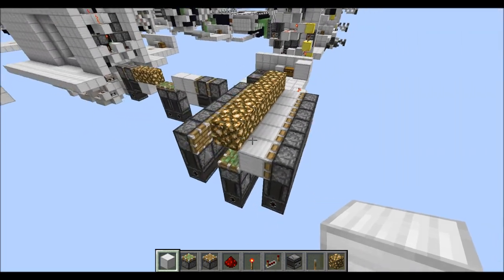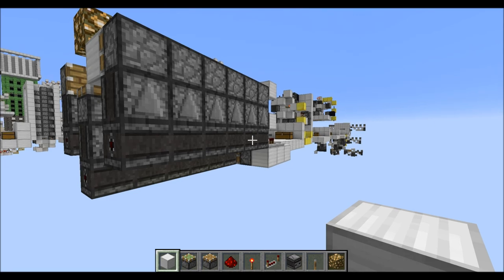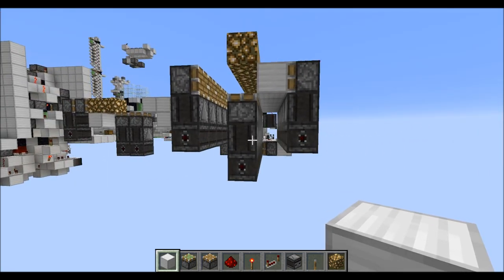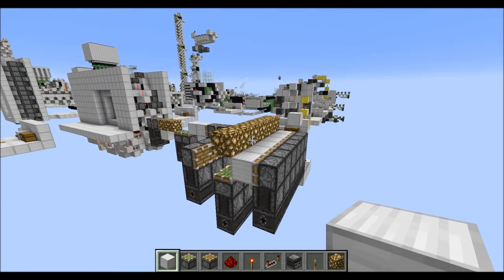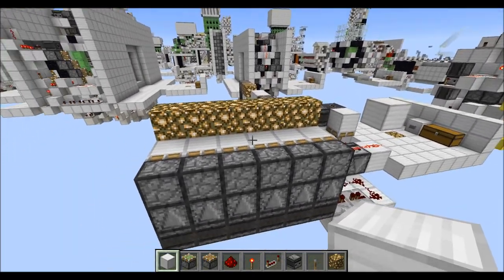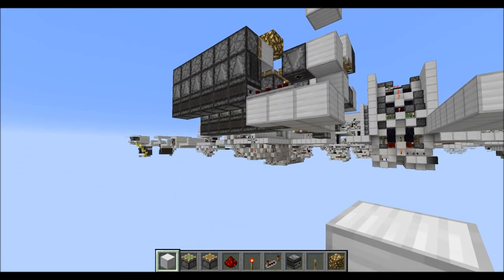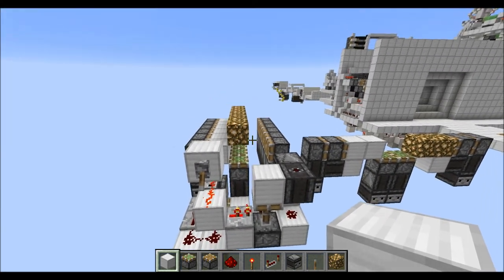One thing you can actually modify is that you can replace this chain of observers down here with a line of redstone — possibly with repeaters when you reach 15 blocks in length. This will then mean that the modules are not powered one after the other, but all at the same time. The downside to this is that you produce more lag in total, and it's also one block deeper going below the floor, since you need some blocks to place the redstone on top. But it's still an option.